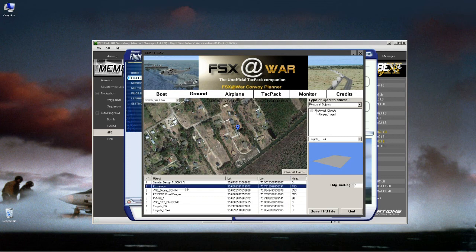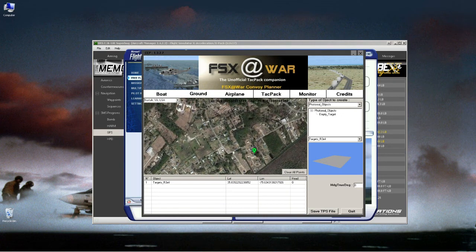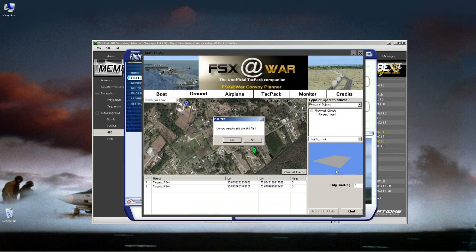Now I'll clear the waypoints and add two photo-real targets. I'll save the TPS file — note it saves to your mission TPS folder. I'll call it 'Two Targets.' It asks if you want to edit it — I'll say yes to show you the text editor interface they built. The editor shows the target blocks created using the destroyable airplane objects that CCP installed in your airplane folder.